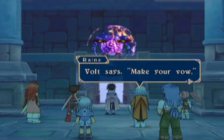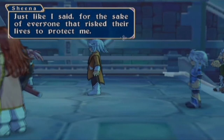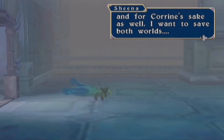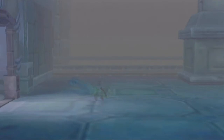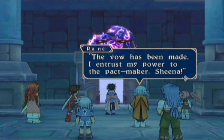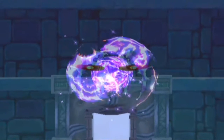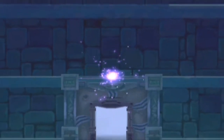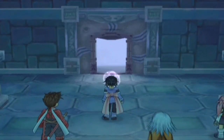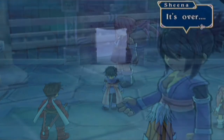Volt says: 'Make your vow.' Sheena: 'For the sake of everyone that risked their lives to protect me, and for Corinne's sake as well, I want to save both worlds.' 'The vow has been made. I entrust my power to the Pactmaker, Sheena.' It's over.